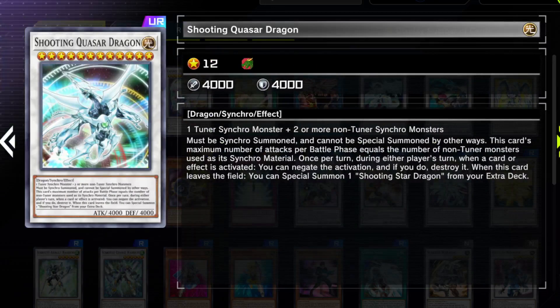We have Shooting Quasar Dragon, a card that used to be the non-plus ultra of boss monsters — if you could go into this card it was crazy. These days it's a lot easier to go into it, but you still need a very convoluted combo. For synchro climb decks it will be very, very expensive. If you're a budget or free-to-play player, you might want to look the other way, because going into it costs so much that you might as well play a deck that puts up a similar card a lot easier and cheaper.